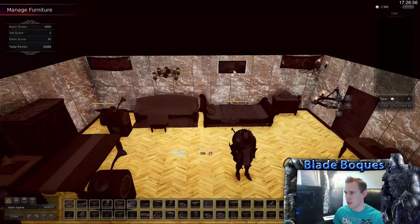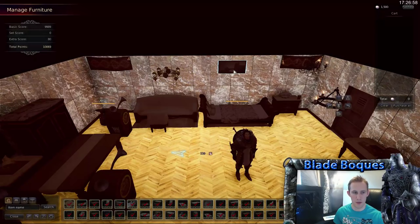Over here is a painting. This is something you can get from vendors, and this is how it is not a pay-to-win feature. This painting in particular gives me 900 interior points and costs 1.8 million silver - so there's that 1 to 2 ratio.